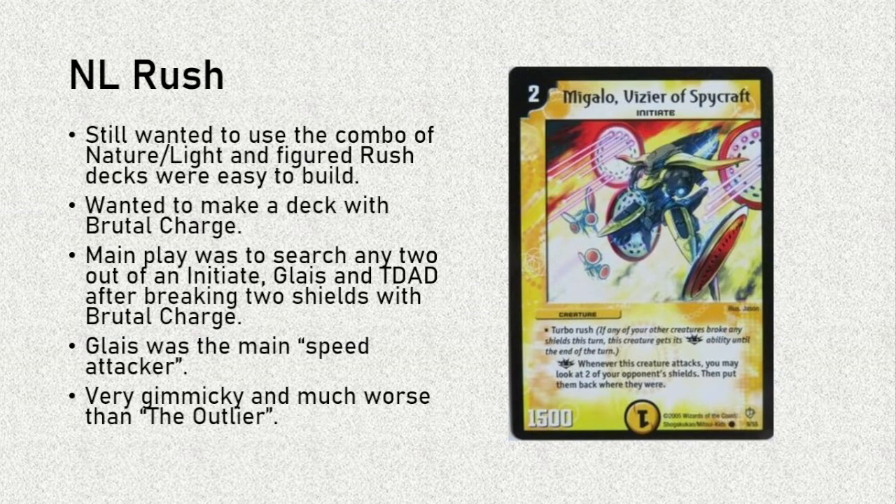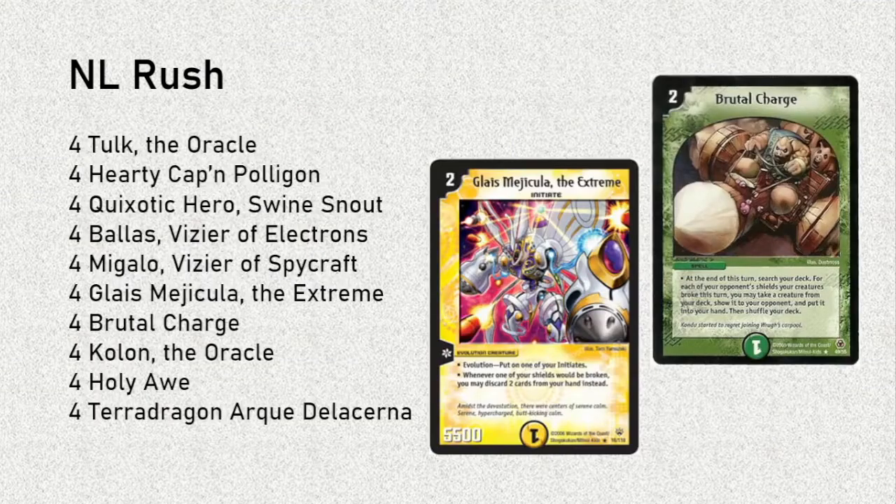Glyce was obviously the main speed attacker, and that in itself poses an inherent problem for rush decks. I think it can be very challenging to make rush decks, especially in the TCG, without fire, because you don't have any natural speed attackers — you have to rely on evolutions. At the end of the day, I felt this deck was too gimmicky and much worse than the Outlier — a strictly worse version. Here's the list. Tulc and Hardy Cap are obviously some pretty good one-drop attackers. There's no Sniper Mosquito in here, because we need the four mana to do a speed attacker Glyce, and Sniper Mosquito setting you back in mana would obviously be a problem for that. Poisonous Mushroom was talked about but eventually we didn't go with it. Terra Dragon Archidela Serena could also be a brick at times. Migalo was a lot of fun to play — some generic aggressive nature-light cards here.